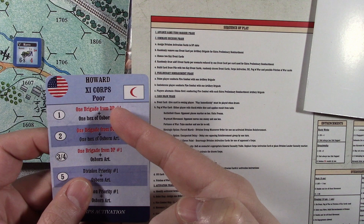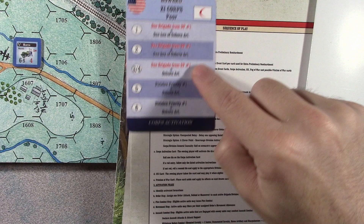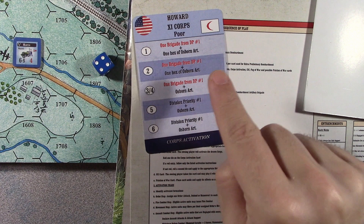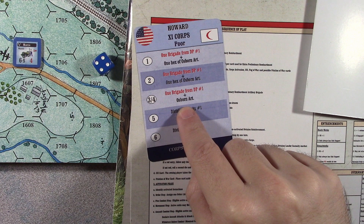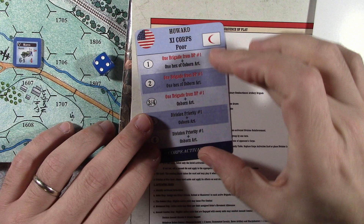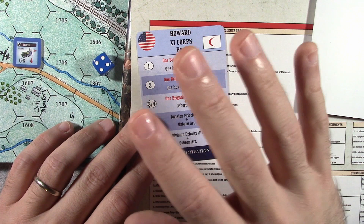This is where the magic really starts to happen. When you draw your core commander, what you're going to do is roll to see which of his divisions will activate. So you simply roll a die six. I rolled a four. So I look at the three-four. It says I can activate one brigade from the division in division priority number one slot and the Osborne artillery. That's important because depending on how good your core commander is, you might actually be able to activate more than one division. Howard of the 11th Corps was a poor commander — that is certainly reflected in how many divisions he can activate.